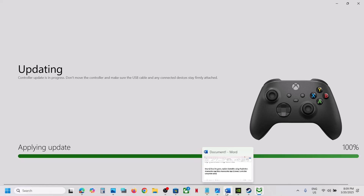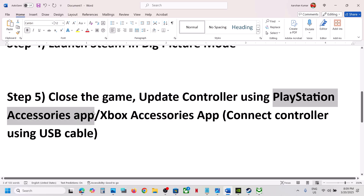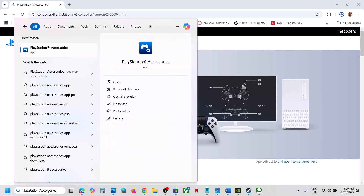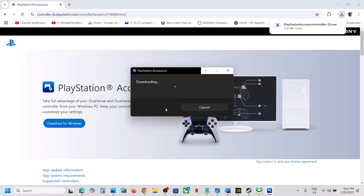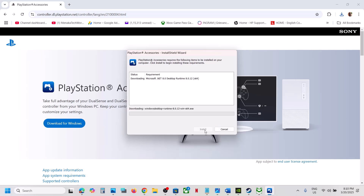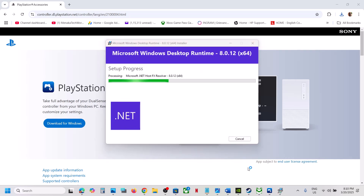If you have a PlayStation controller, install the PlayStation Accessories app. If not installed, search on Google, go to the PlayStation website, and download the PlayStation Accessories app. Run the EXE file and open the app. Connect your controller — you will see your controller listed, and if it is not up to date you will see an update option. Hit Update and then check.